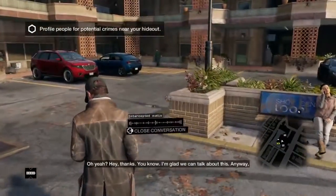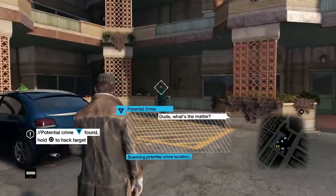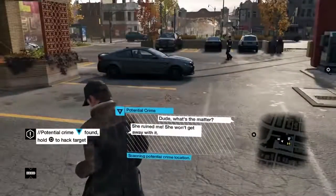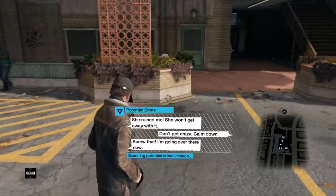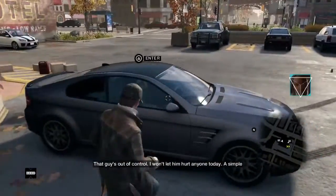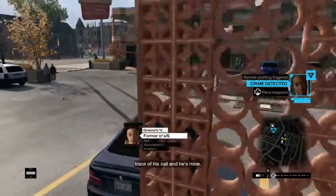Certain things have a blue square which lets you make a submission or intervention. This guy is saying things like 'she ruined me, she won't get away with it' - so something's happened, maybe a cheating situation or something. The crime is detected and you can decide whether you want to act on it or just ignore it.